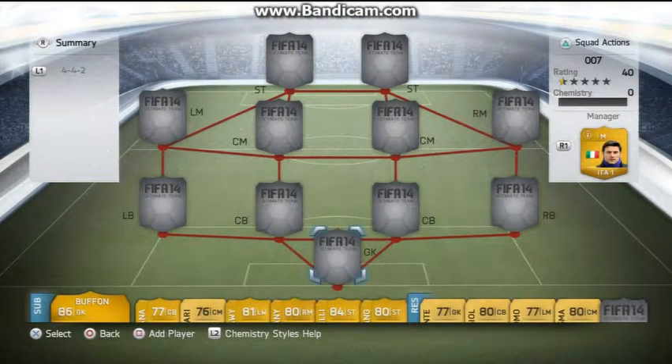Hello guys and welcome to a FIFA 14 video. I know I haven't done one in a while but I found a team which I think is just literally overpowered. It's probably the sweatiest team you're going to come across on FIFA 14 and it is really cheap — it cost me around about 10 to 15k to build and it's got some amazing, sweaty players on the game.